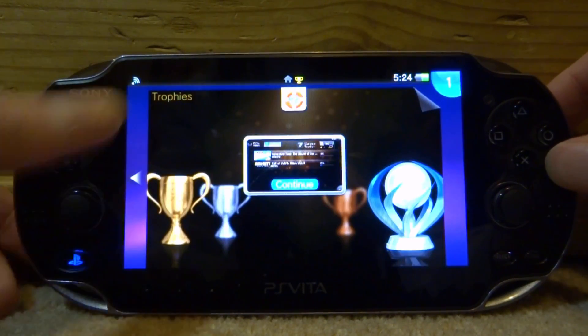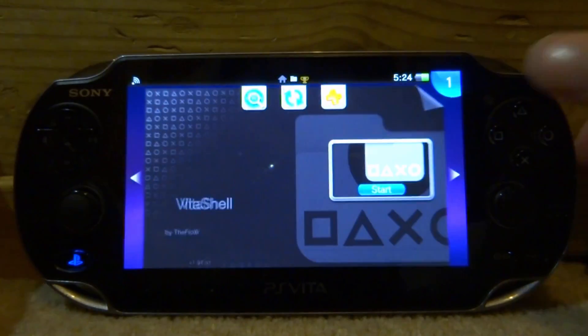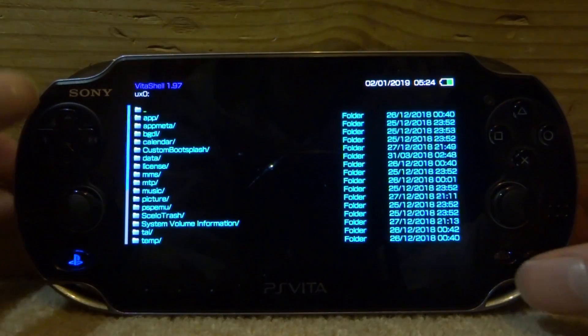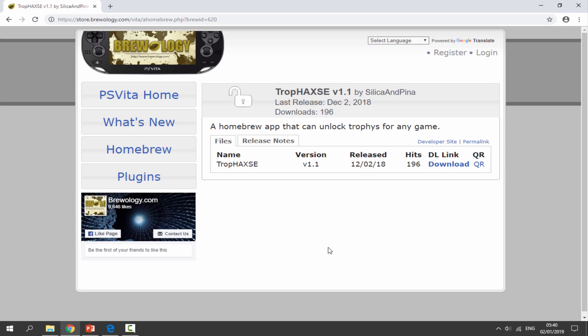We're going to close out of Trophies — that's what I was in if you're wondering — and go ahead and open up VitaShell, because we will need to connect our PS Vita to our PC. Let's press Select and connect it on your computer quickly.